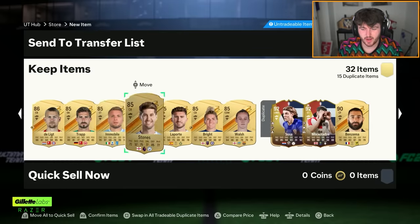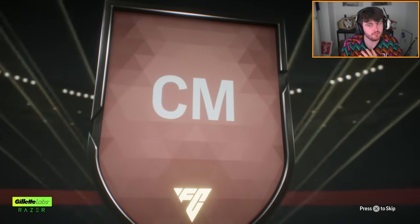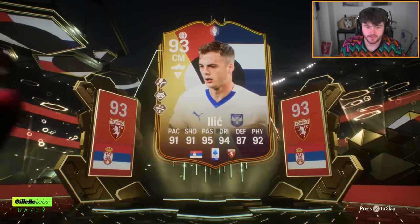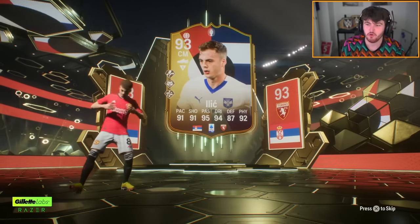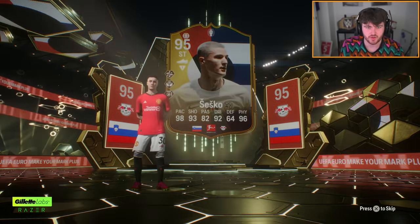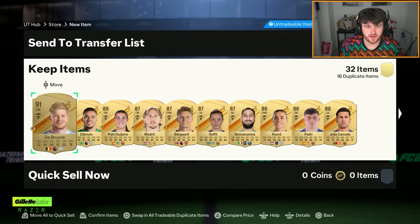We got absolutely cooked there. We go again - it can't get worse. Well, actually, it probably can. Illich - that card reminds me of that Milinkovic-Savic goalkeeper shapeshifter card last year. Do you remember that? What a card that was. And Benjamin Sesko. I think that's two dupes. Double dupes - just what I wanted. Thanks, EA.